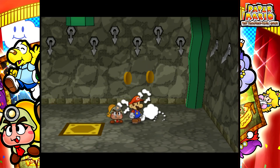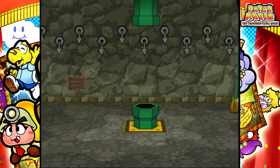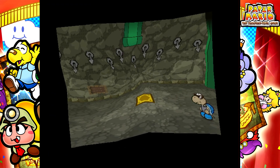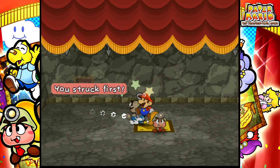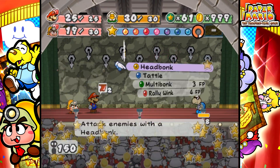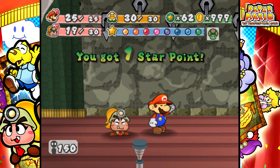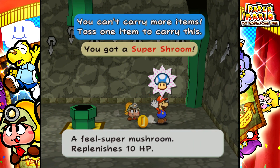I used that as an incentive to use a Sweet Treat, because I have not been using my star power here and I could definitely be doing that. Also, here's the Shady Koopa — the real slim Shady Koopa. I can't remember when the Power Shell attack happens.